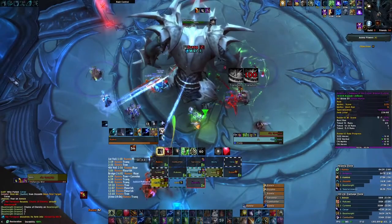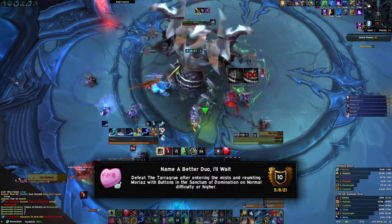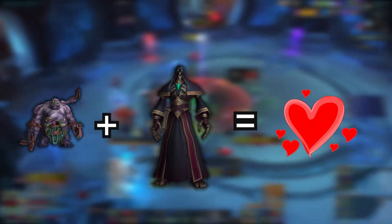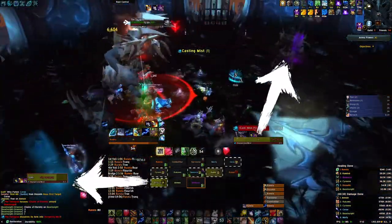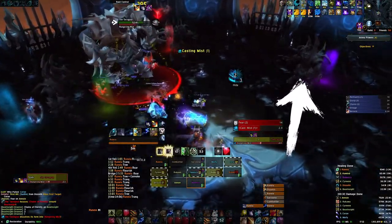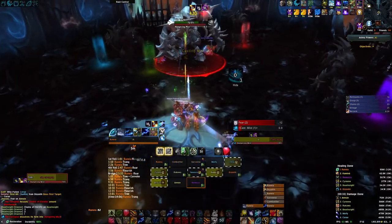Let's start the first group. The first achievement is 'Name a Better Duo, I'll Wait.' This achievement requires you to reunite Buttons with Moiraz. During the miss phase, Buttons is on one side of the room and Moiraz is on the other. To safely reunite these two, a player with movement speed needs to take the anima power Oddly Intangible.